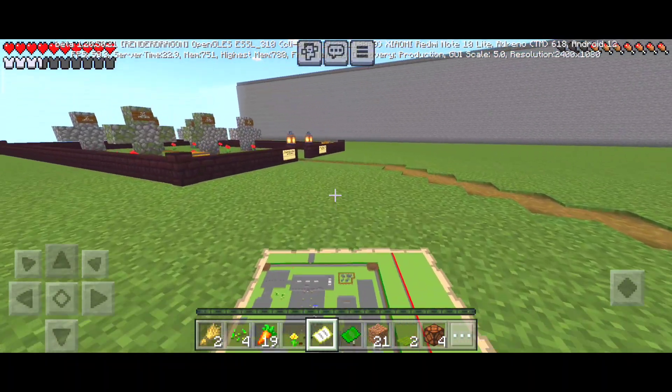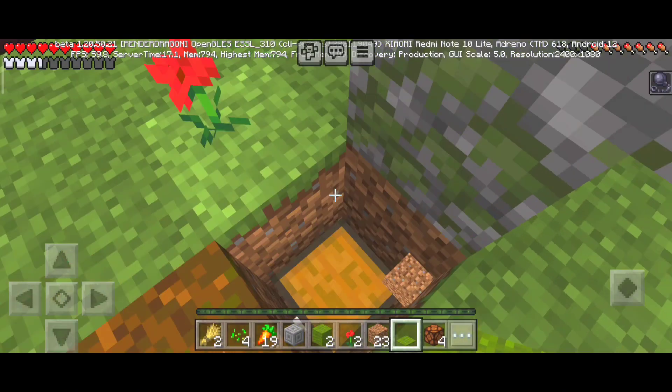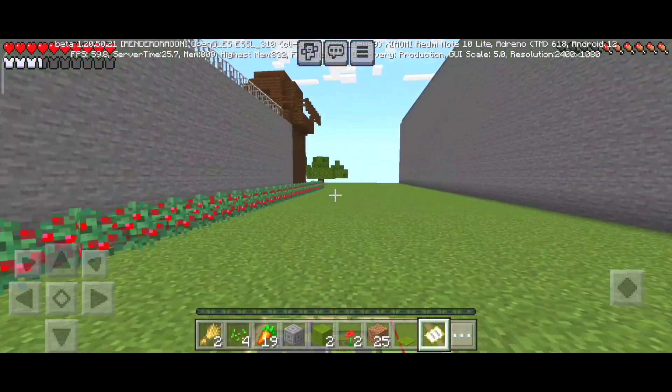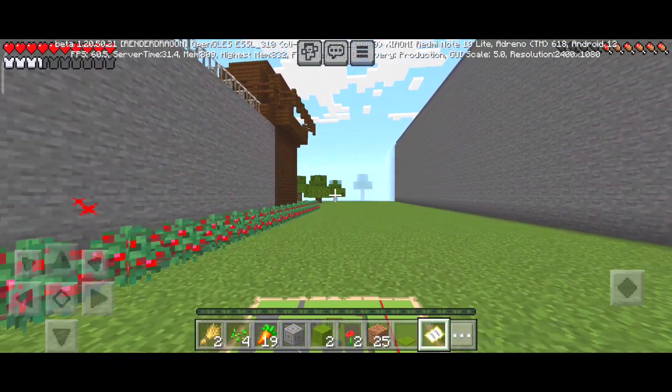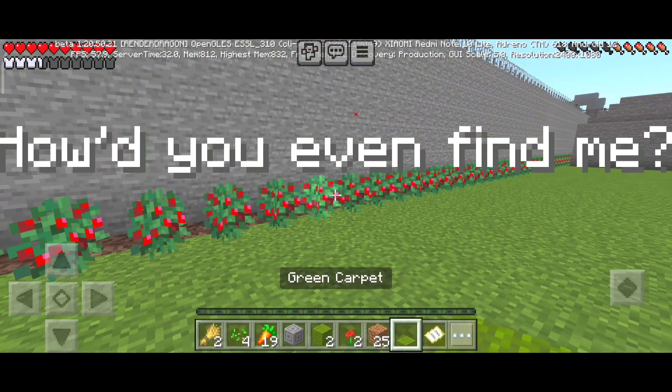Oh there's a graveyard. I think those chests are supposed to be coffins that I'm looting right now. Three days later - is this the prison? Does that mean I've already escaped the prison? They wouldn't even find me.